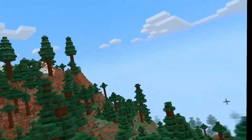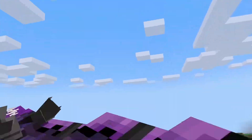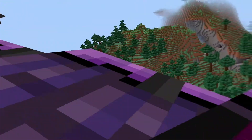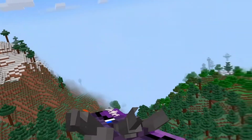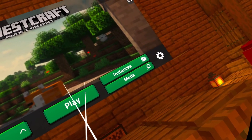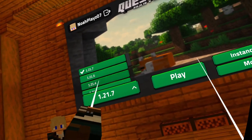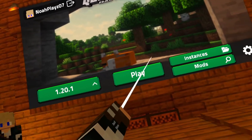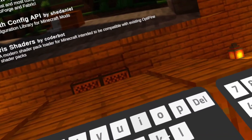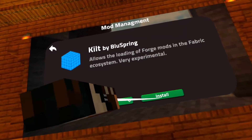That's just a quick showcase of these two mods — the Ice and Fire mod and the Blood Magic mod. Without further ado let's get into the tutorial. The first thing you need to do to install forge mods on your Quest is change your instance to 1.20.1. Then go to mods, search 'Kilt' — that's K-I-L-T — and hit install.